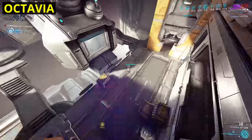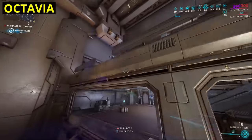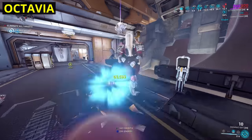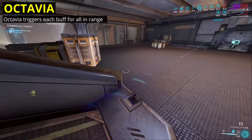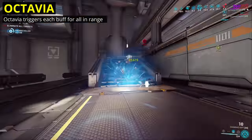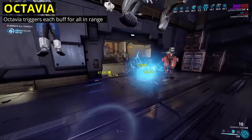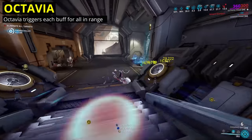Sure, a little crouch spam never hurt anyone, but shooting on the beat, melee on the beat, jumping on the beat — a beat which is customized player to player — just doesn't gel. My one small change would be that whenever Octavia activates one of those buffs, it is immediately applied to all allies in range as well. She knows her music more than anyone and can trigger all the buffs for everyone else this way. The others in the squad will still retain the ability to trigger the buffs independently for themselves if Octavia is taking a break from doing squats.